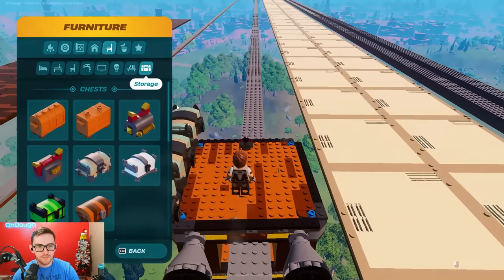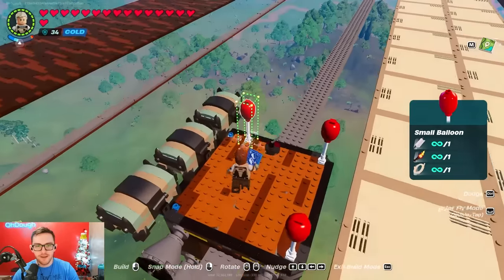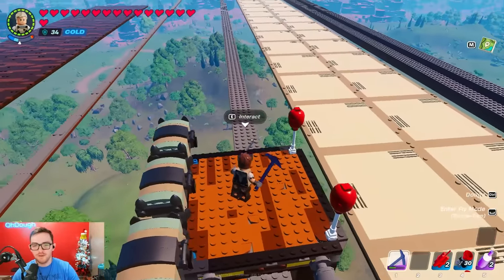I wouldn't do this because it goes slower. You can also add balloons to the blue circles if you really want to. I don't think you need to — it kind of just makes it look goofy, but it might make it glide better. You get the concept though — add balloons if you want, go crazy.